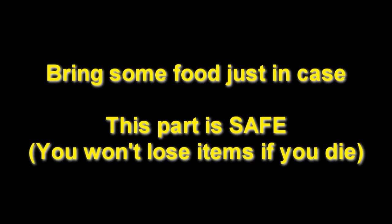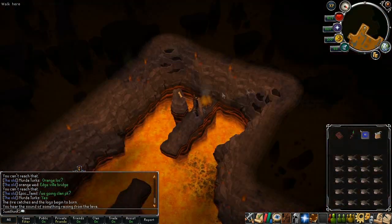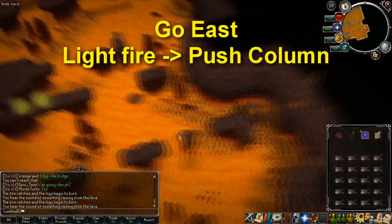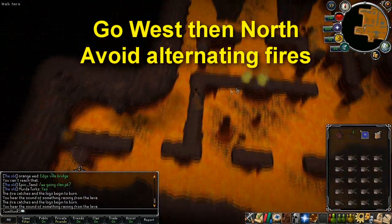For this next part I'd recommend having some food just in case, but don't worry about dying too much because if you do die you'll get pulled out of the room and won't lose your stuff, so it's completely safe. Head all the way west and light the fire pit and push the column switch to raise a pillar. Head all the way east using the newly raised pillar to light the fire and push the next column to raise another pillar.